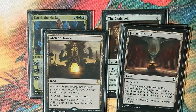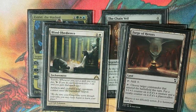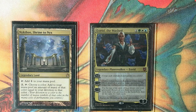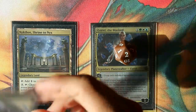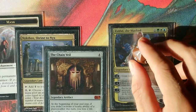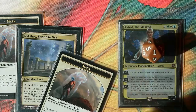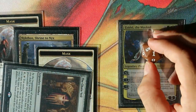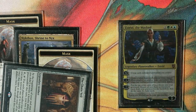We could also do the Forge of Heroes line to infinitely loop Estrid and use her ultimate to bring Blind Obedience into play. You can also set her up for the next turn — use her minus one immediately to put a mask onto a permanent, then next turn cast Chain Veil, minus her one more time to put a mask onto Chain Veil, then activate Chain Veil and climb from one to three, three to five, five to seven, and ultimate her. Then you have the loop.